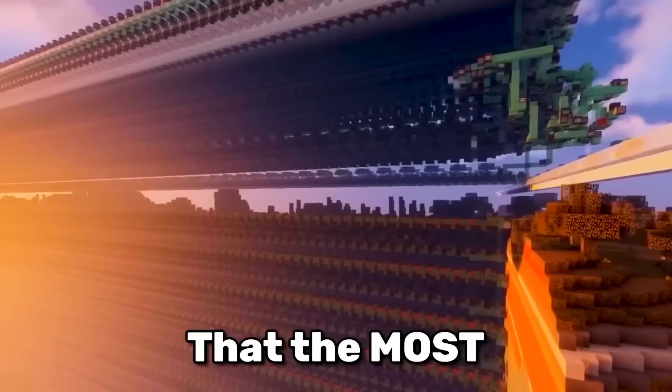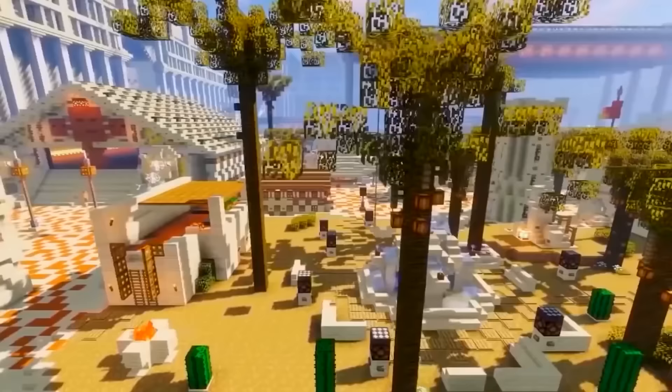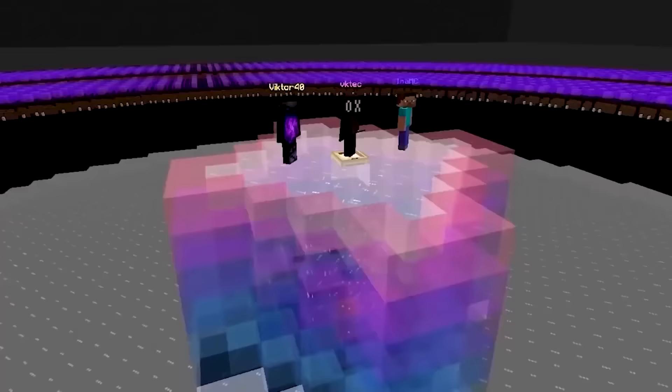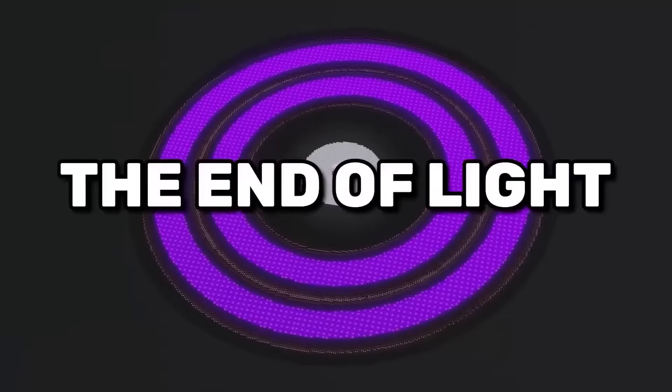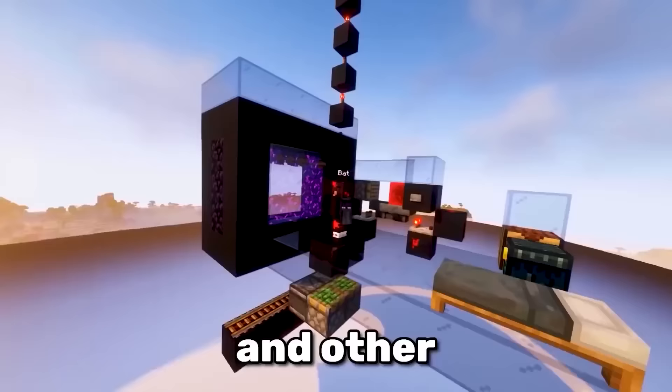I was surprised to find out that the most efficient farm in all of Minecraft isn't on SciCraft. Instead, three players from Hammer SMP designed a farm that produces 6.5 million items per hour. They named it The End of Light, since it uses light suppression and other advanced tricks to get so many mobs spawning.